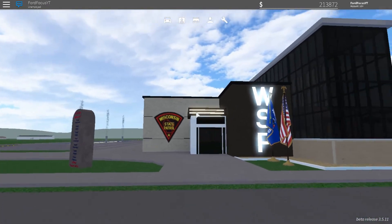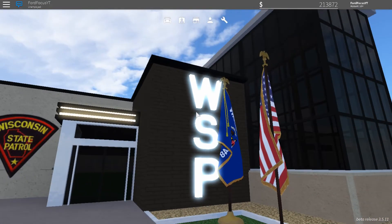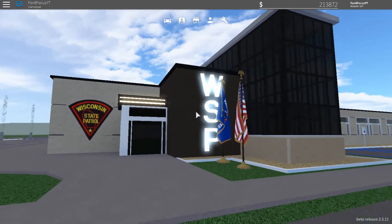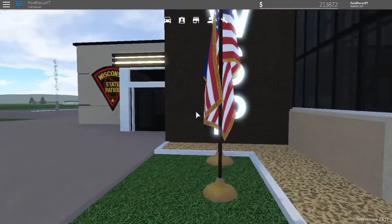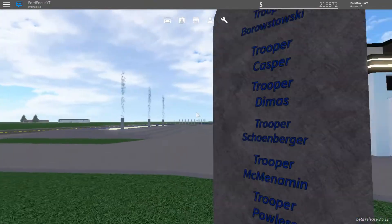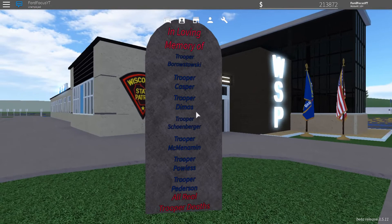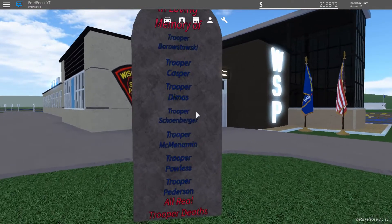You see here that there's a main entrance with a glowing WSP, an abbreviation for Wisconsin State Patrol. You'll see the flags. You also see this sign at the main entrance, and these are real people that the creators of Greenville decided to put on the police station.